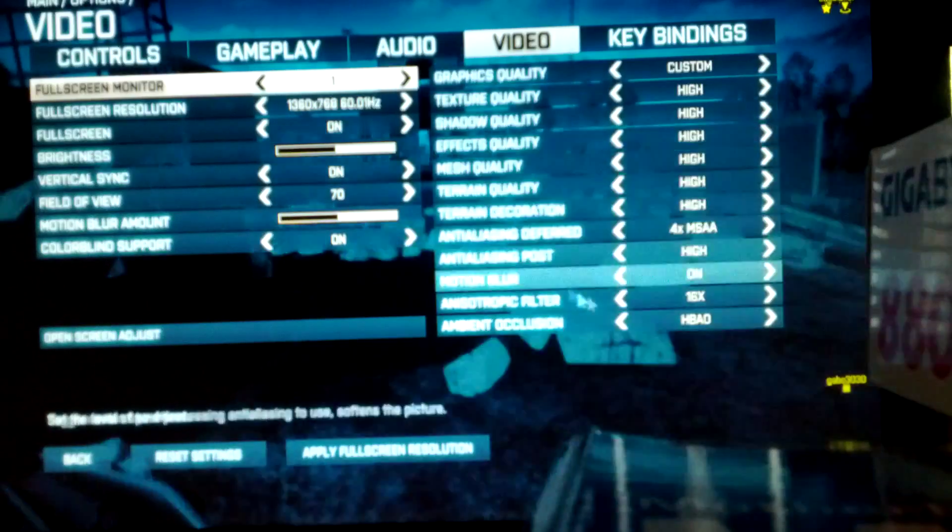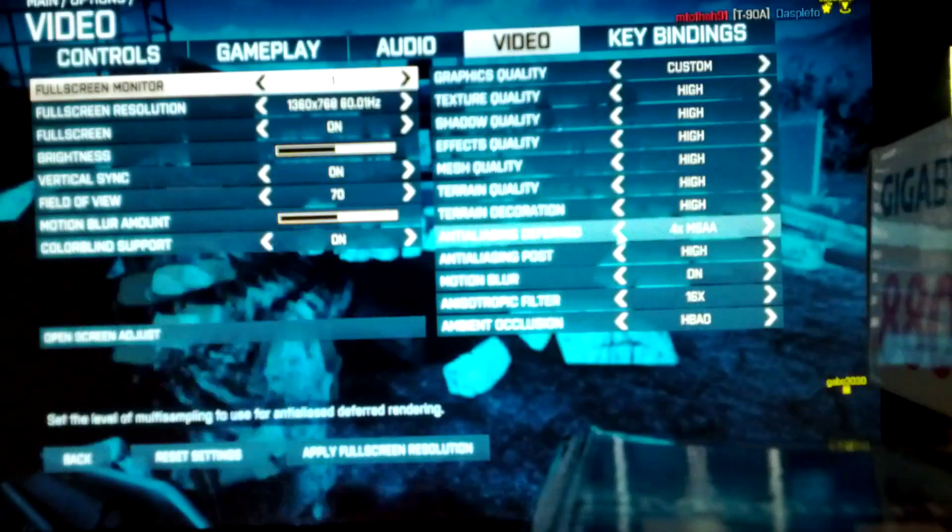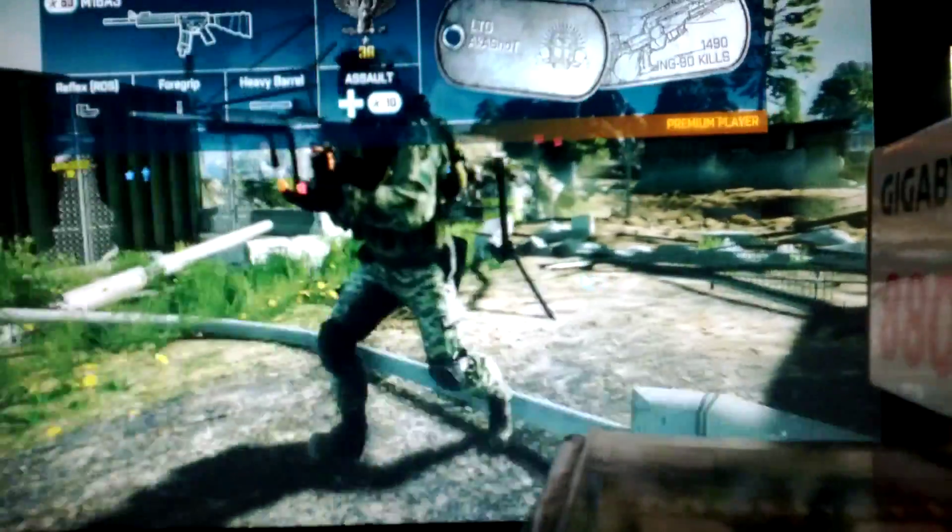It's the MSAA, which the 660 Ti does TXAA and FXAA, but Battlefield 3 doesn't have that yet. So what you want to do — well, I'm dead now — is just go ahead and disable that.